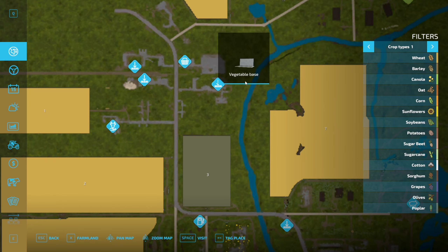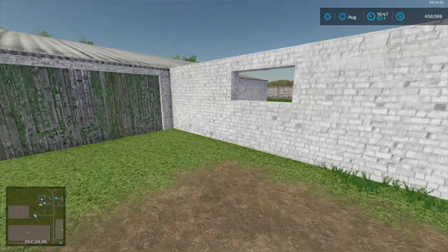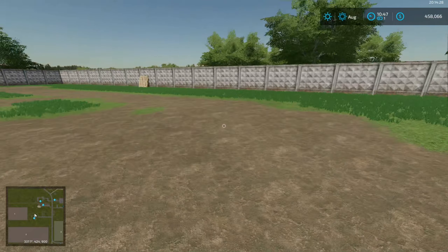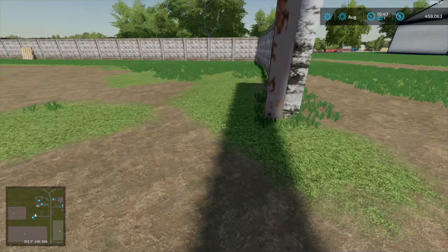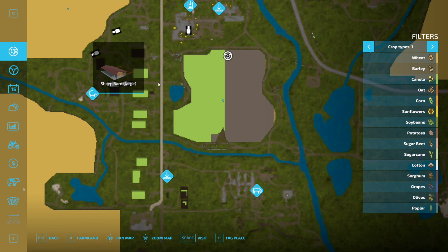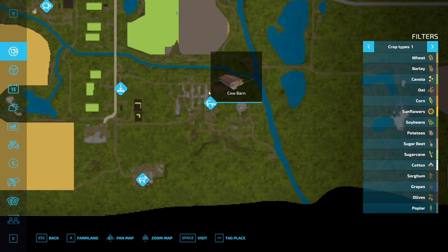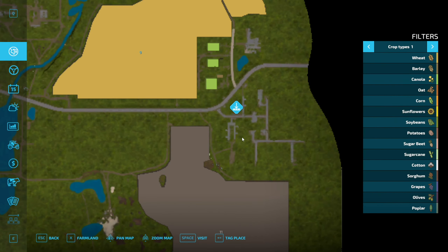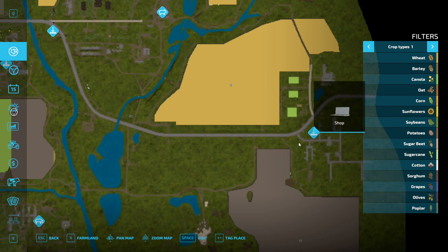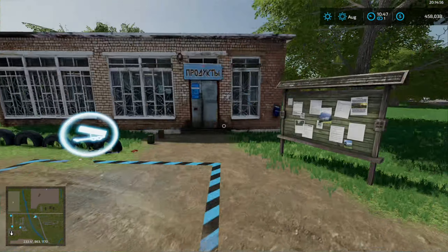This is the vegetable base — I have no idea what the word used to be because obviously it was in English. This is the animal dealer. This will be obviously the sheep barn, that's the shop. And this other animal place used to be there before in English as well — this will still be a shop because I guess it is a shop.